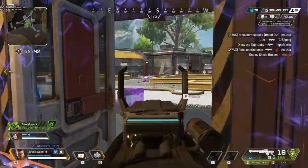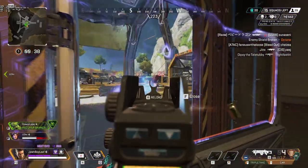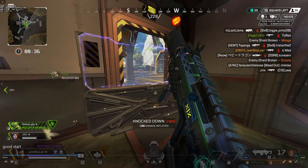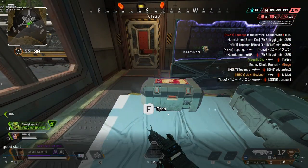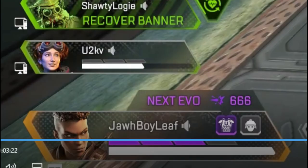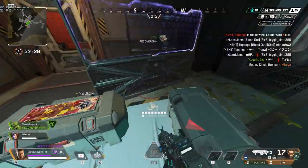I'm trying to hold this angle to see if I can get any cracks. I'm able to get a crack on the Octane and down him — now it's a 2v2 and we're doing good. Trying to get another shot on this Wraith, but she throws a grenade at me. Luckily our Horizon was able to get the Mirage. But right here our Horizon did a really bad move — she ends up pushing this Wraith but never armored or fixed her heals, so she ends up getting dropped immediately when she fights her.